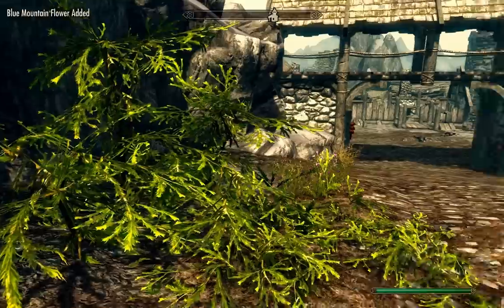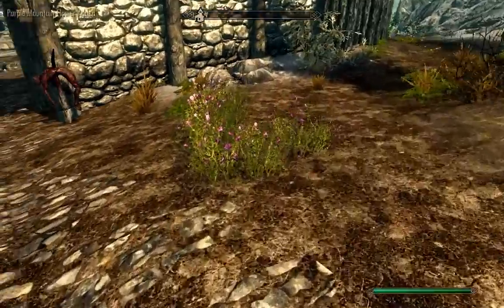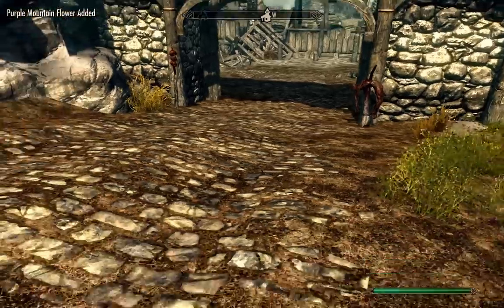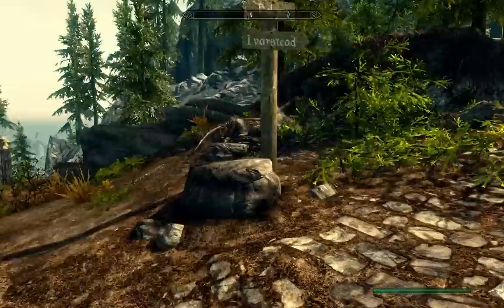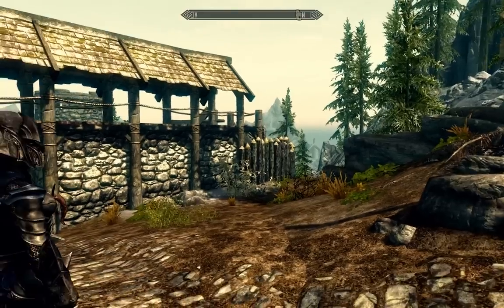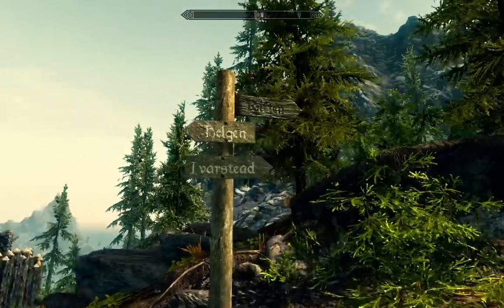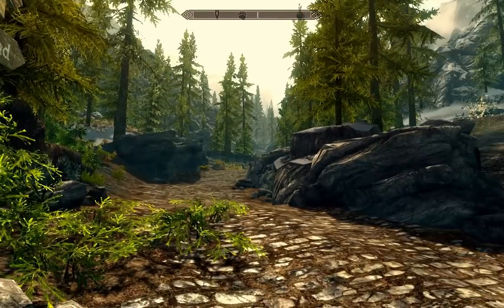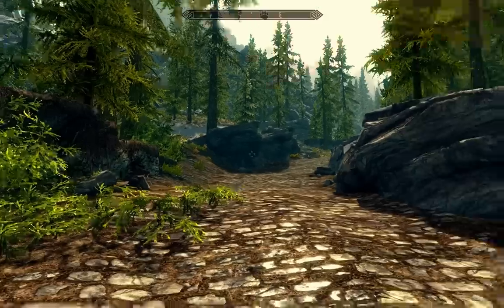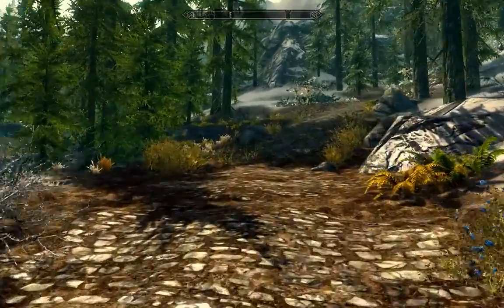Watch out, because at this point in the game — at least for myself, being so far away from the initial start — Helgen is now full of bandits, so they might come out and attack you when you fast travel here. There are these two paths; they both kind of go to Riften and Iverstead. But if you go to this unmarked path, this will actually take us to Fort Neugrad.